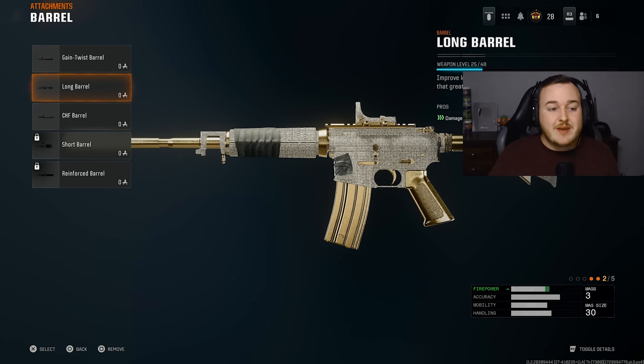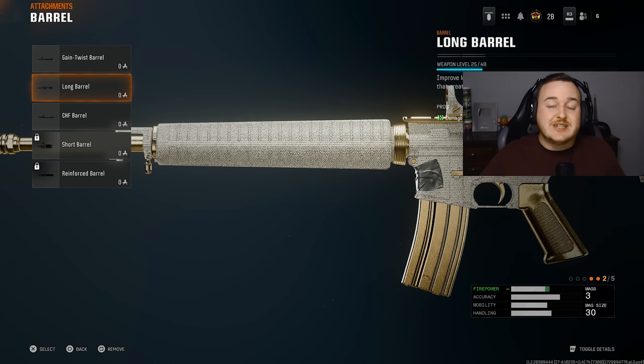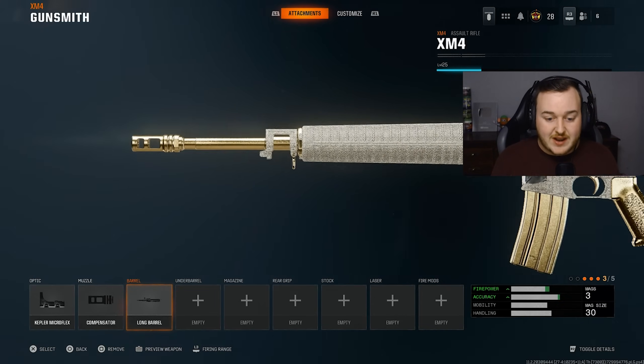For the barrel, we're adding on the long barrel. We want to increase the damage range on this weapon to make it better in those medium to longer range gunfights. The good thing is it's not taking away any aim down sight speed, sprint to fire speed, or mobility. We're making this weapon better at all ranges — up close, medium, and further — with a nasty time to kill.